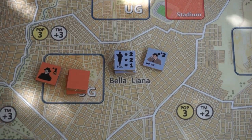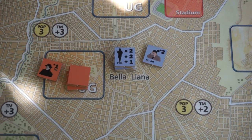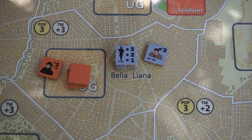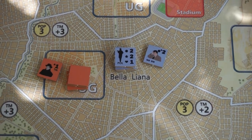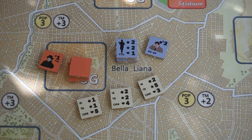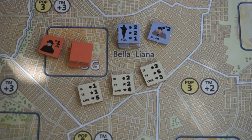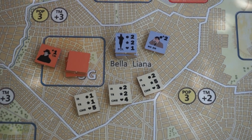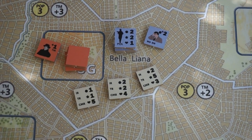Now this sounds kind of deterministic — I have some numbers, you have some numbers, then you tell me if I did it. But there's one important catch: the chance chits. We're each going to have a random hand of these chits with a wide range of values for each rating. And when we resolve the mission, we each play one of our chits and add that intelligence rating to our total.